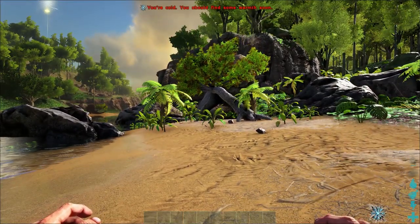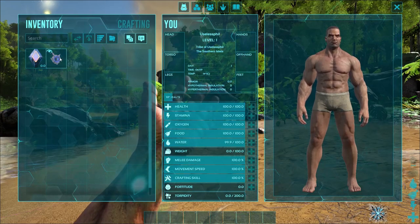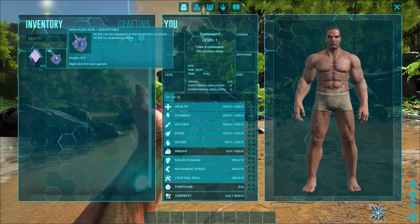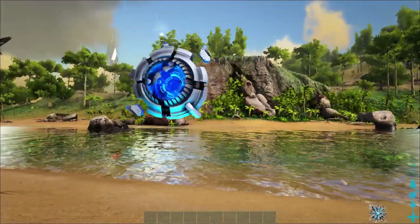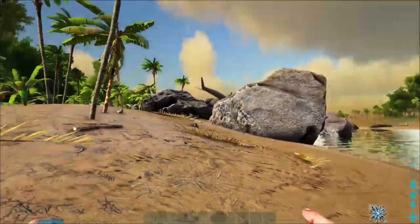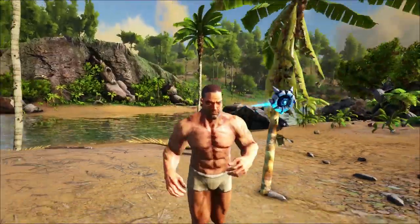If you've purchased the season pass, all you have to do is go into your inventory and you will see right there — it's a cosmetic item — the HLNA skin. What you're going to do is take that skin and drag it over to your offhand slot. You can use it with an item in that slot as well, so if you have a shield, it will act as a skin for that shield and not take up that slot entirely. And once you've done that, you can see I've got the HLNA following me.